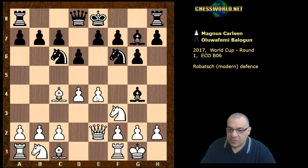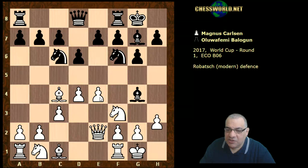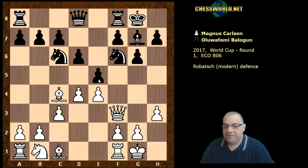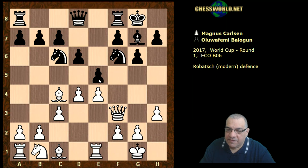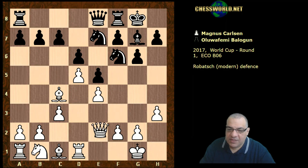Bishop g4 threatening knight takes d4 potentially — this pawn is protected. Now black castles, h3, black voluntarily gives up that light square bishop and hits at the dark squares immediately with e5. So we have a kind of King's Indian engine style position potentially if white closes the center. After queen e8, Magnus did close the center here, knight e7, queen e2.